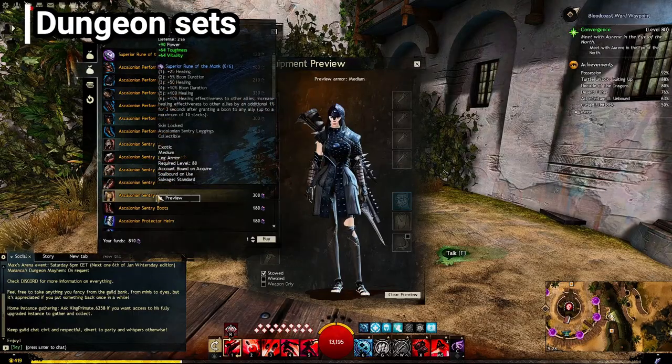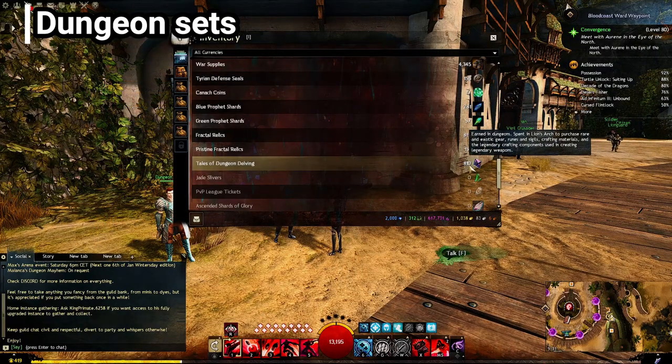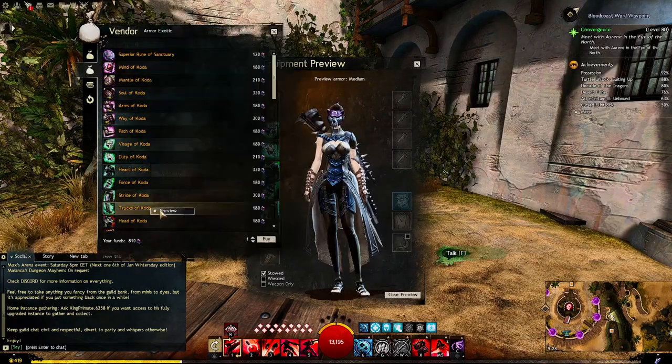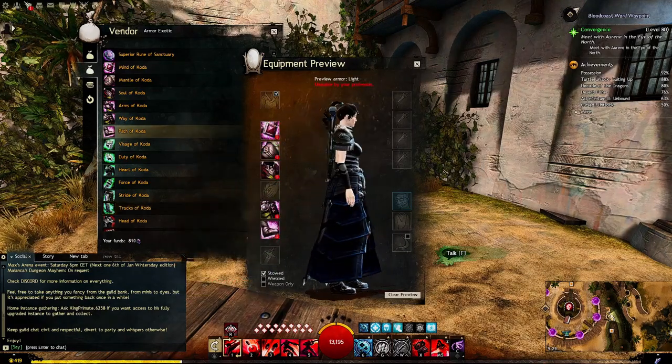Stepping it up a bit, we're diving into dungeons. Doing dungeons will reward you with Tales of Dungeon Delving. These can be used to buy a number of sets, all themed after the different dungeons. This will require you to do some group content, but with a good guild, this should be a piece of cake.